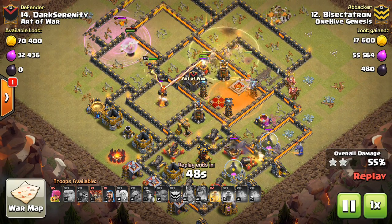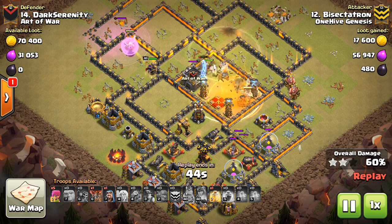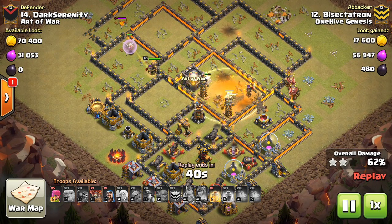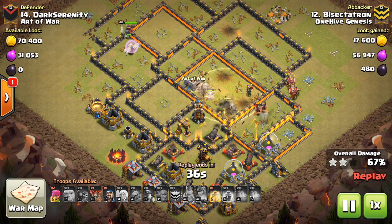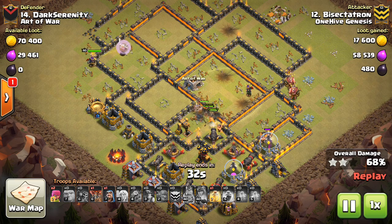My Queen gets great value — she actually shoots through the wall, which I wasn't even expecting, and she takes out both Inferno Towers. So a big Queen Charge. The miners get the job done. In terms of base identification, besides looking for a slightly lower level base, which this strategy is very good against, you want to look at the Inferno Towers.